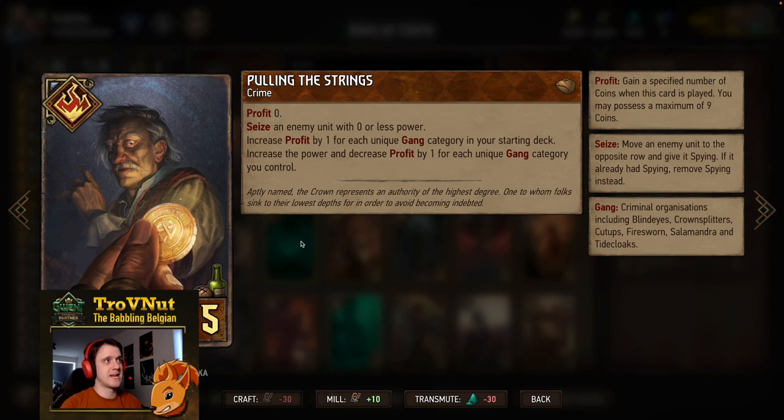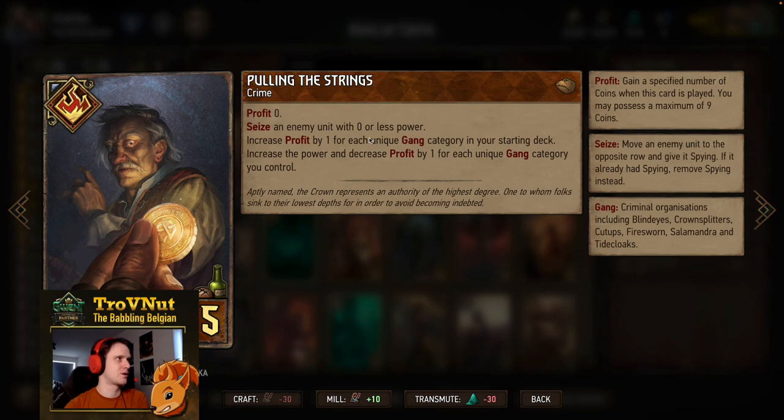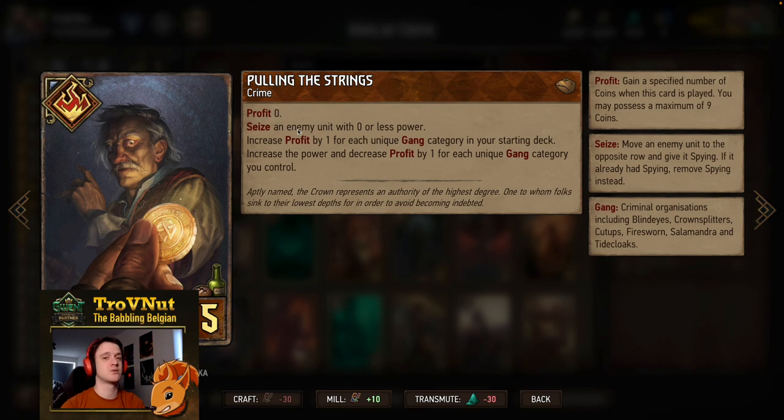Then a very powerful crime card: Pulling the Strings, five provisions, and gives you six profit because we increase the profit by one for each unique gang category in your starting deck, of which we have six. Remember that Witch Hunter does not count as a gang category. Aside from that, you also seize an enemy unit with zero or less power — that power is increased and the profit is decreased by one for each unique gang category you control. So if you have four different gang categories on your side of the board, you only get two coins but can seize a four-power unit, which is very powerful. The maximum is seizing six for 12 points in total.